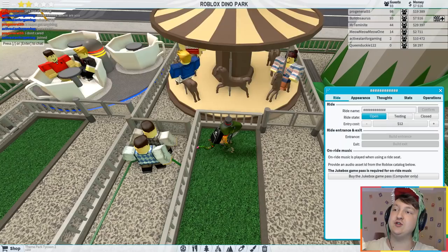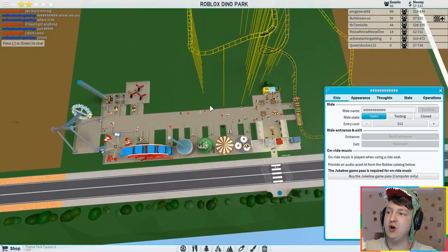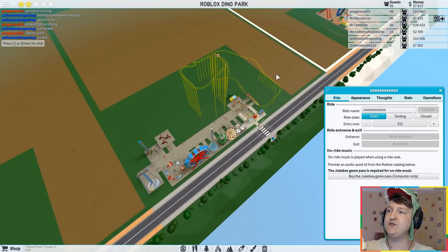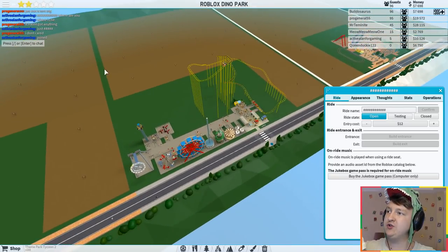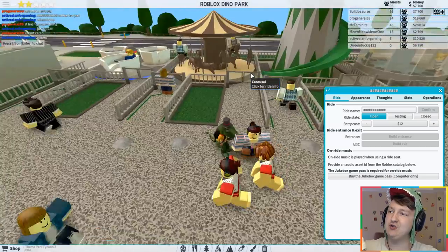Before I put all these rides down I had 17 guests. Now I have 92. It is such a big difference how many rides you have — the more rides you have, the more guests you get, the more stars you get. When you put multiple roller coasters your stars go up really fast. I'm looking forward to building multiple roller coasters, but first we'll have to unlock more land.